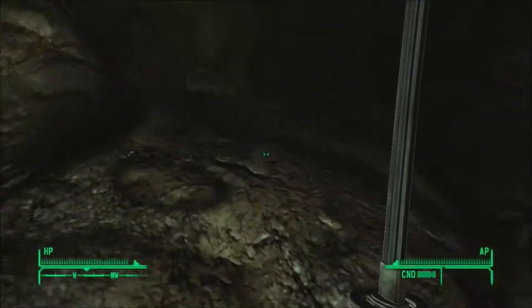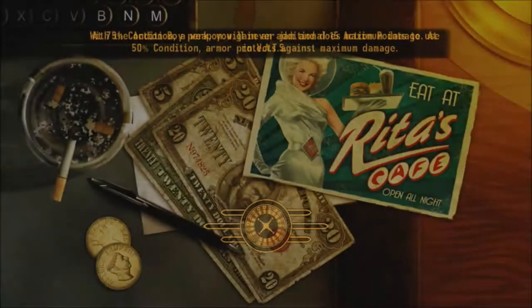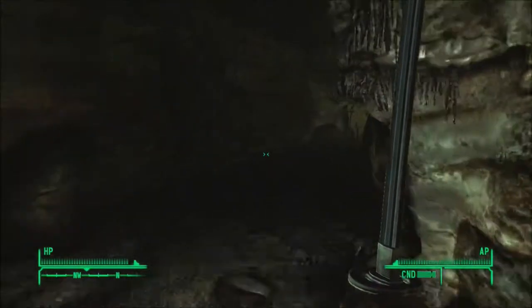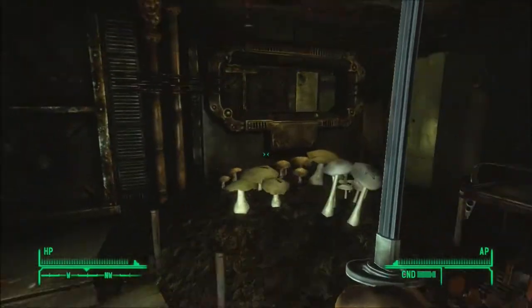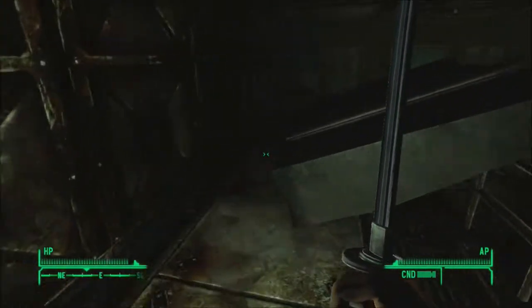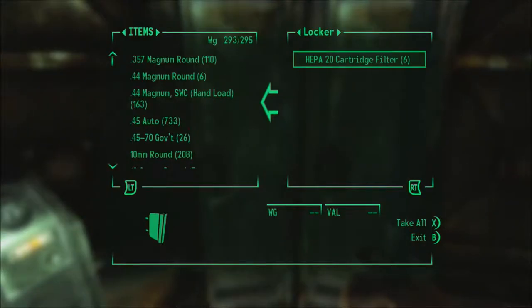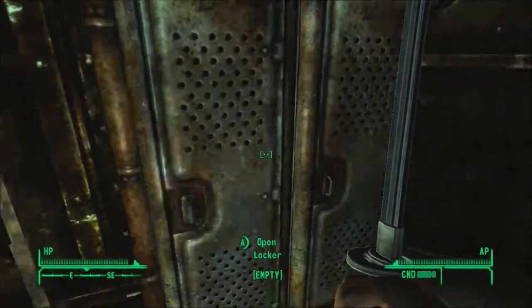Where does this way lead? To oxygen recycling. We might as well go through here, right? This was the first level that was behind this window here — I couldn't reach it because of this little thing. And what's in the lockers? Cartridge filters, which is for stuff in here, I assume.